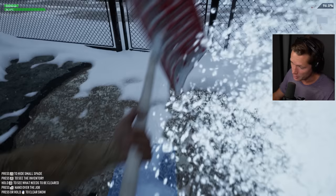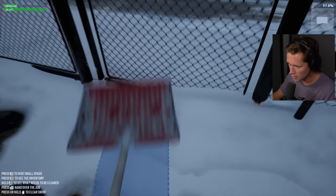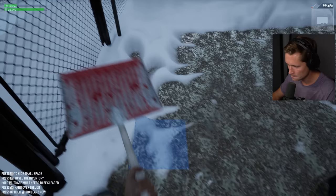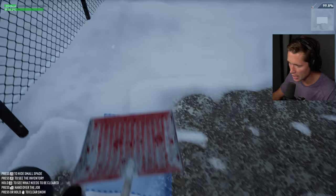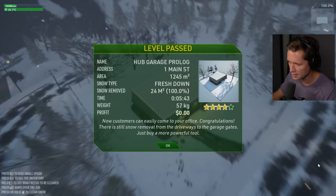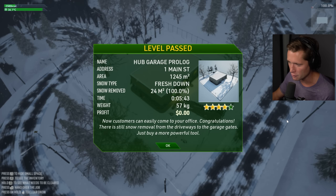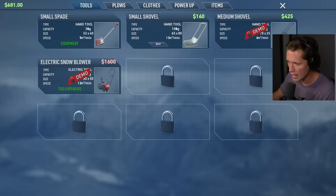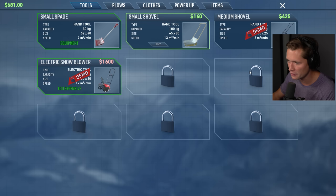I don't miss being cold. I don't miss the frozen fingertips. We've got to be close here — 0.7 kilos. We're at 97, 99%. Let's focus on the big ones. 99.1, 99.8 — this is going to be the hundred percent. Beautiful. Hand over the job — you want to pass the job in 5 minutes 43 seconds. Sounds good. Four stars! Hub garage prologue on one main street, 1,245 square meters of fresh snow. You can now buy a shovel — thanks to it, you'll be able to work faster. So if we go inside, we're going to be able to do that at our computer. A small shovel hand tool, a hundred kilogram capacity, 65 by 80, 13 meters squared per minute speed.